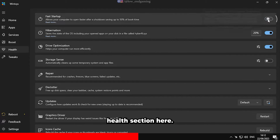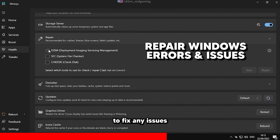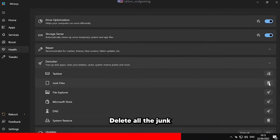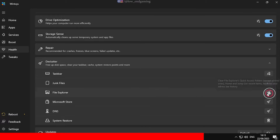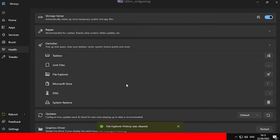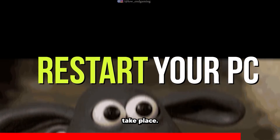Now go to the Health section. Here, disable Fast Startup, Hibernation, and enable Drive Optimization and Storage Sense. You can use the tools under the Repair tab to fix any issues with your Windows. Now go to Declutter — here delete all the junk files and clear cache for File Explorer, Microsoft Store, and flush your DNS. We are done — now just restart your PC so that all the changes take place.